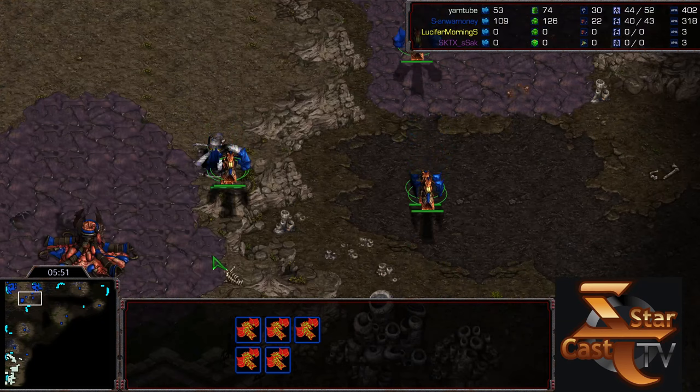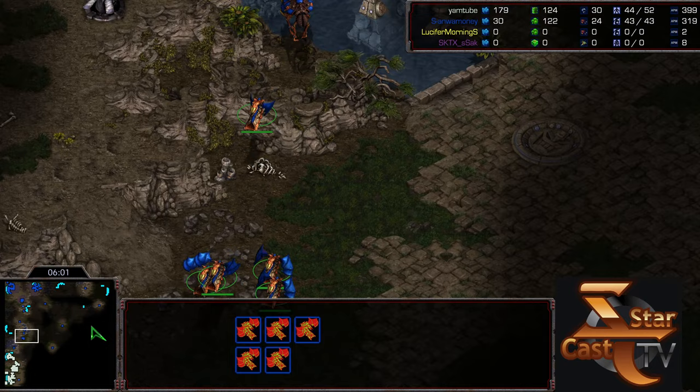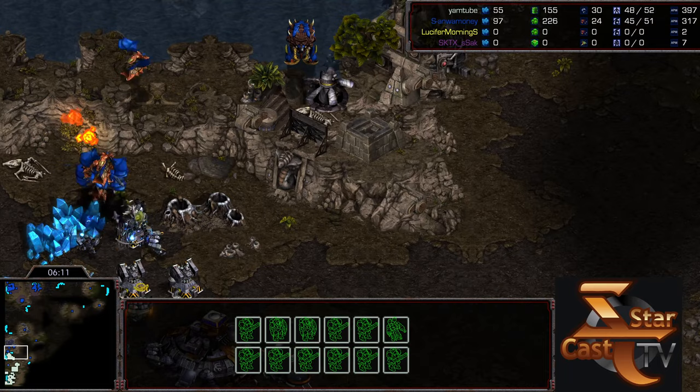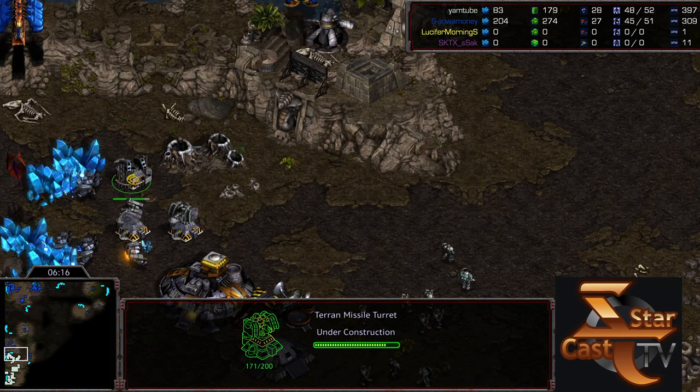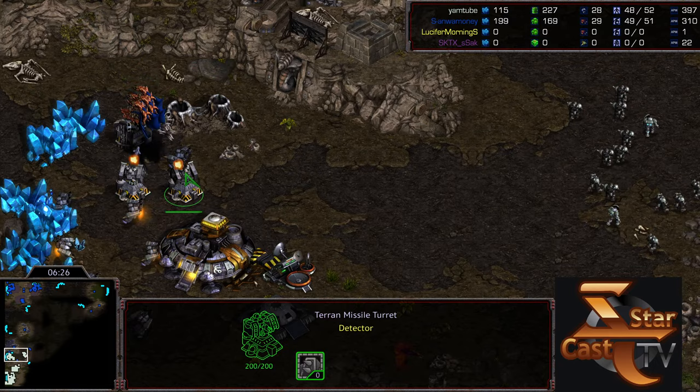Rush seems to recognize that Sulky has very strong mutalisk micro and his aggressive play — so he's staying in a defensive slot, which I think might be wise. Turret is on the way, a little late, but marines are fanning around it to defend its initial construction. The two turrets at the natural expansion have already been constructed. Sulky didn't take an angle to really punish that over the natural expansion ledge.